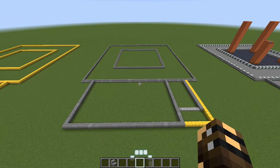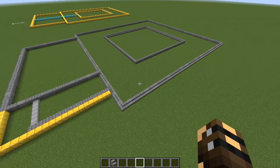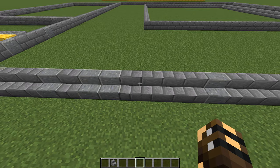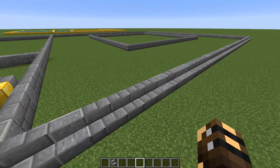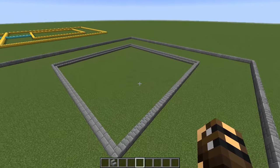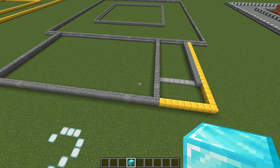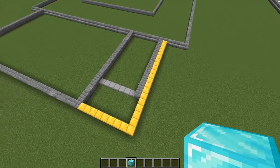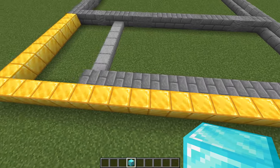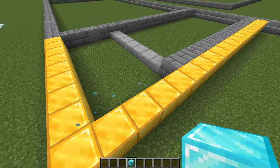For step number two, we're going to start replacing some of those gold blocks. Begin with our two big squares — we're going to replace all those blocks with stairs. It's going to be mostly stone brick stairs with occasional polished andesite stairs mixed in. For the big square, all the stairs are facing in that direction, but for the smaller square, the stairs are facing in the opposite direction. For the rectangle out the front, come over to this side and just inside these gold blocks, build out with stone bricks until there is a four block gap between the end of the stone bricks and our gold blocks.